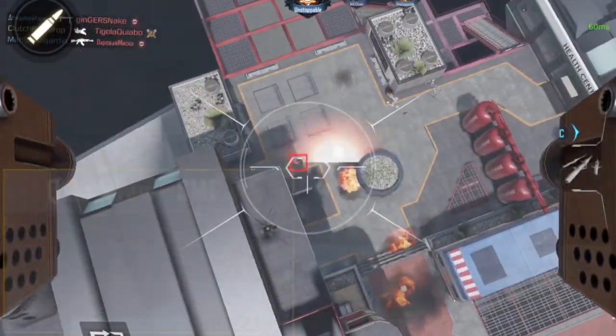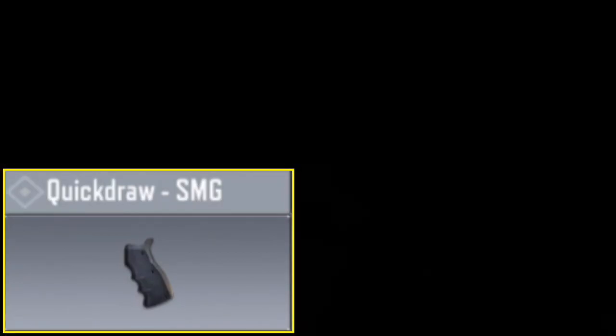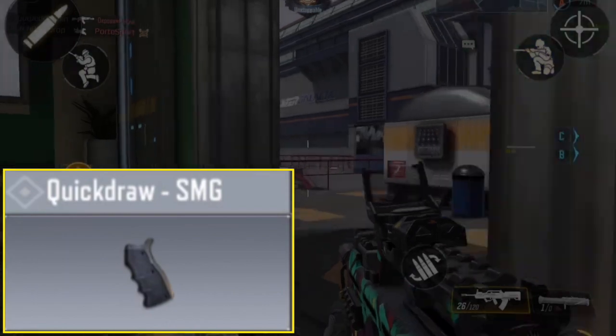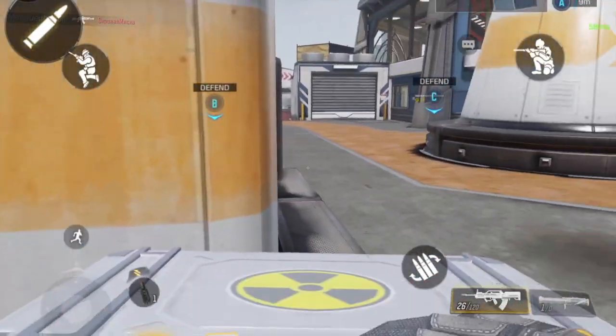Number three, we have the quick draw. This is an extremely important attachment, especially if you like to rush and play fast. If you're a camper, not so much, but it's definitely a very important attachment and one of my favorites.